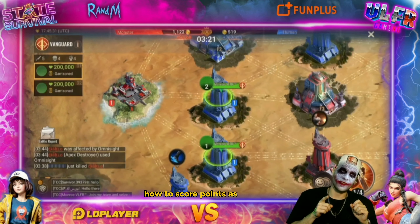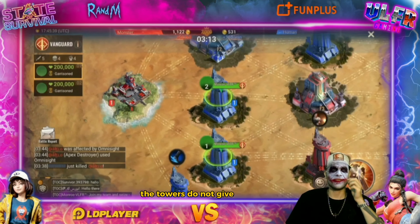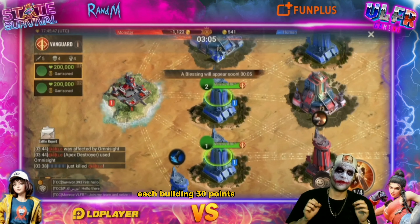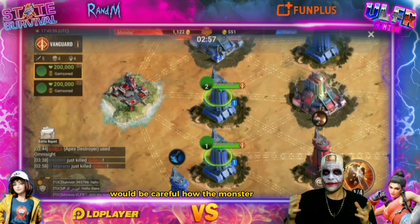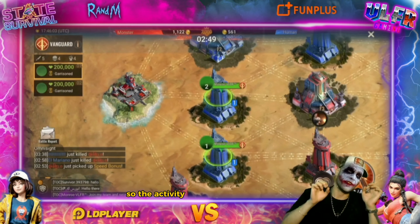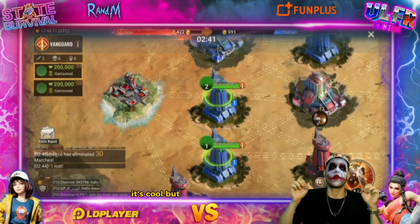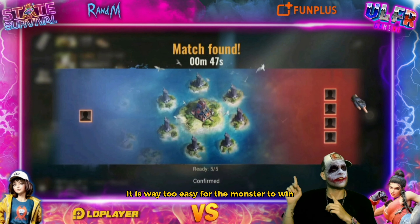How to score points as a human: you have to take the buildings — the towers do not give you points, the buildings give you points, each building 30 points per second. You have four or five buildings. How the monster scores points: it scores points by killing you. The activity is nice, the concept is nice, but there is something wrong — it is way too easy for the monster to win.